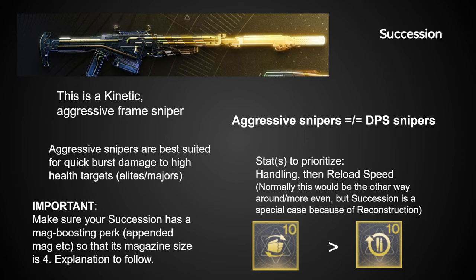Weapon number 2 is Succession, an aggressive sniper rifle that I've used the same roll of since Deep Stone Crypt came out, to pretty much the same effectiveness throughout the last 3 or so years. I can't speak to whether Indomitability is better than the Deep Stone Crypt origin perk, because I never crafted Deep Stone Crypt weapons, but the perks you want are pretty much the same.